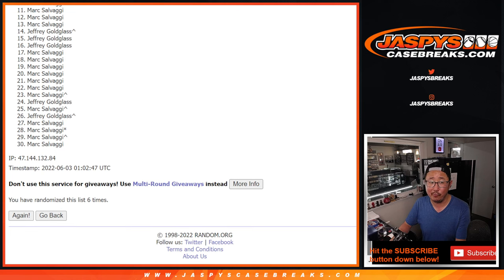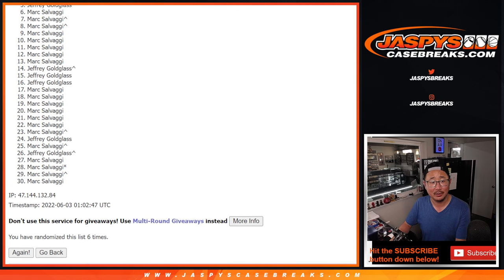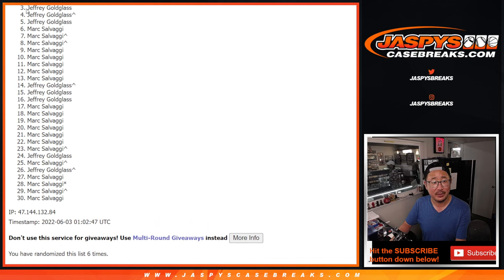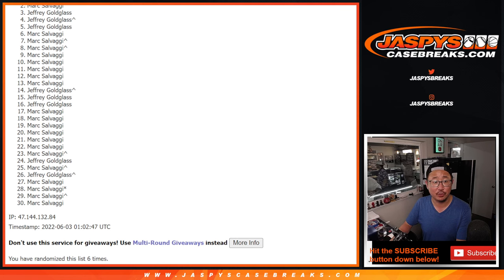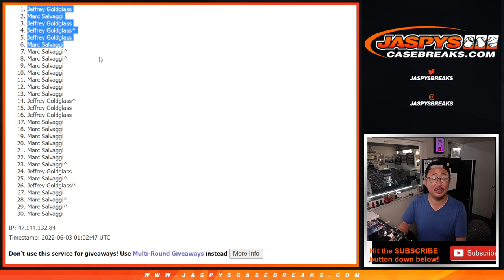So it's hopefully going to be a good mix of both names. Mark, Jeffrey, Jeffrey, Jeffrey — so these four will be in the Thunder group. And the next two will be in the Pistons group: Mark, Jeff. Congrats to the top six. We'll see you for those number block randomizers and then finally the break. JaspiesCaseBreaks.com. Bye-bye.